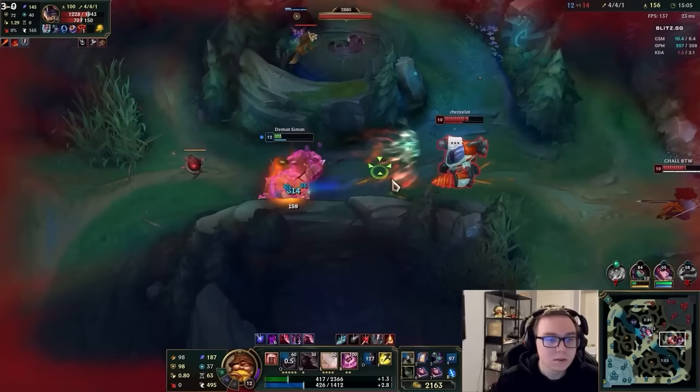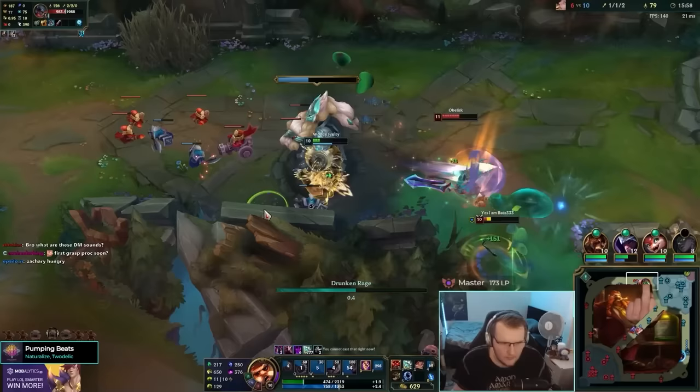If you're going the Bowser's book build, you should always go Sorcerer's Shoes, because you already have a good amount of ability haste from all the books and runes, so more damage is way better in that build. If your main focus is not doing the most damage in general, you could still build ability haste boots — but just know that you can be flexible.